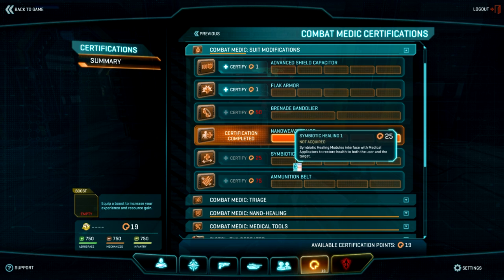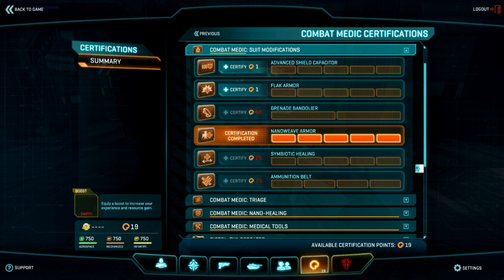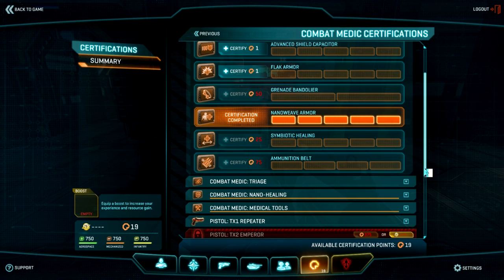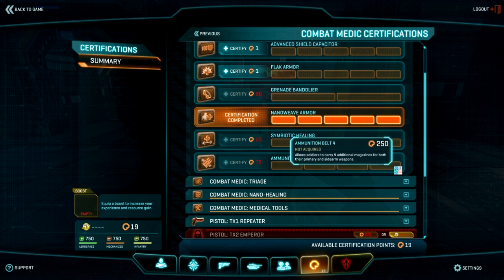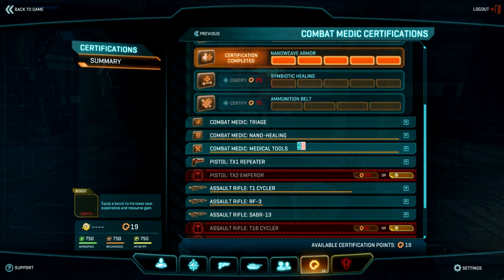Symbiotic Healing is unique to the Medic class. As you heal others using the Medical Applicator, it heals you. So if you're down in health, you don't have to spam your AoE heal — you can save that. Or do you want to carry more mags? Be very careful: you can only choose one of these.